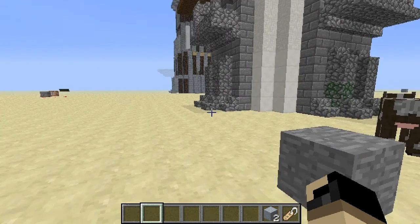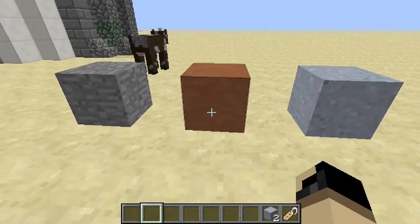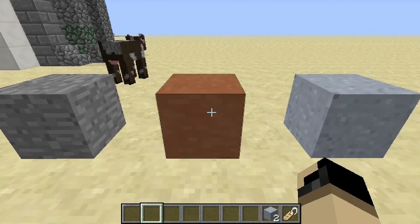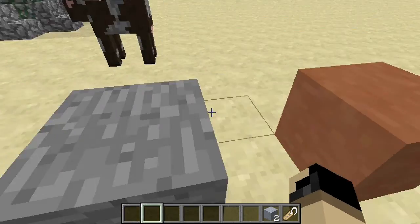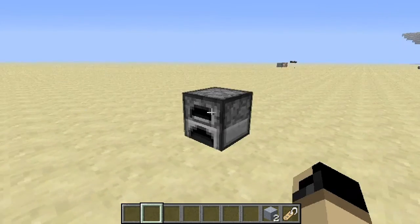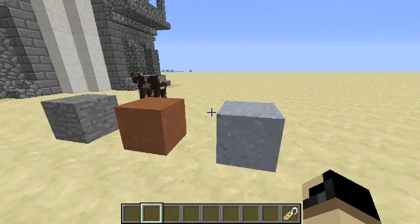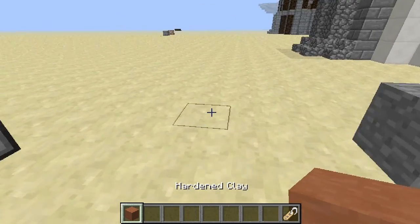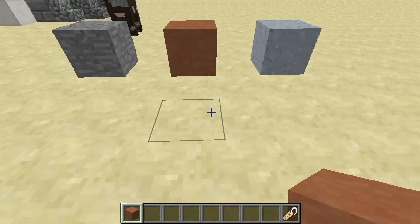What they've added to 13w17a is this new hardened clay block, which is this brown block. Obviously you get it from clay — it kind of looks like smooth stone but with a brownish tint. How you make it is you basically stick clay in a furnace and bada bing, you get hardened clay. So this is mainly a decoration block, just another block you can use in your builds.